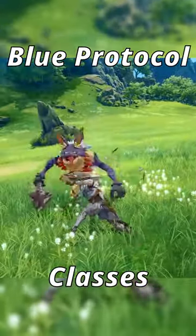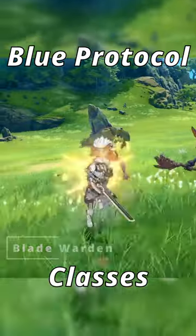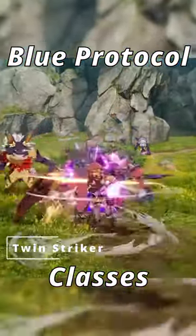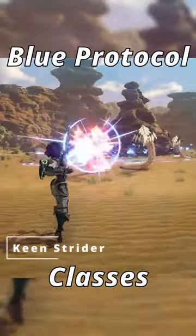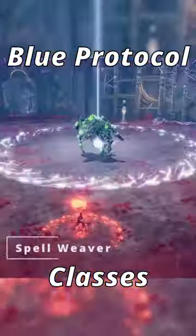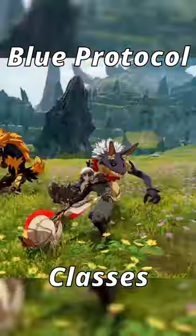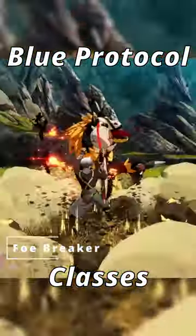Right now there are 5 classes that have been shown: the Bladewarden, a sword and shield class which can help protect you and your allies; the Twin Striker, a dual wielding axe class that has quick consecutive strikes to help take down your enemies fast; the Keen Strider, a class that uses a bow and has supportive capabilities; the Spellweaver, a class that uses a scepter or staff to bring destruction to your targets; and lastly their newest addition, the Foe Breaker, a close to medium range heavy hitting class.